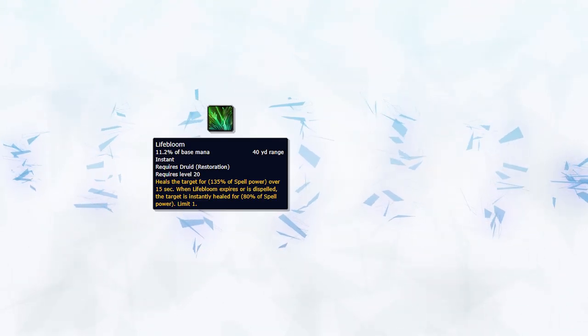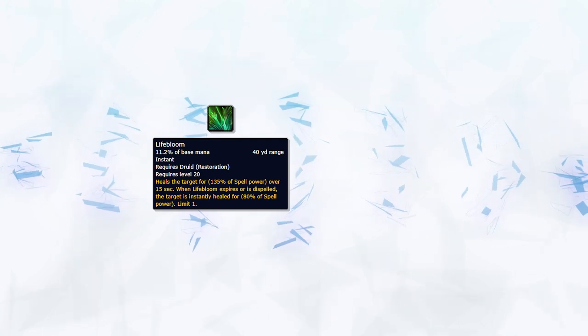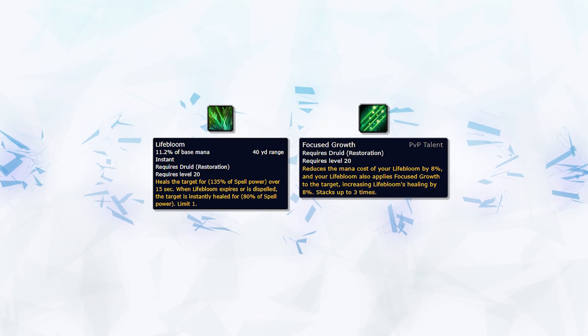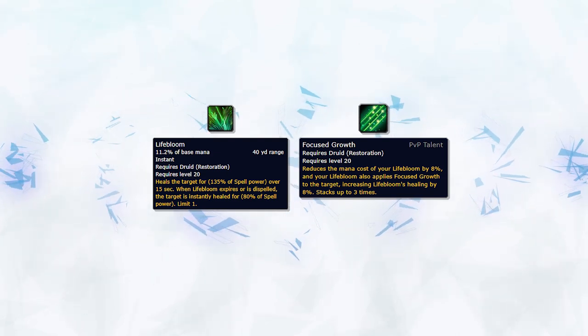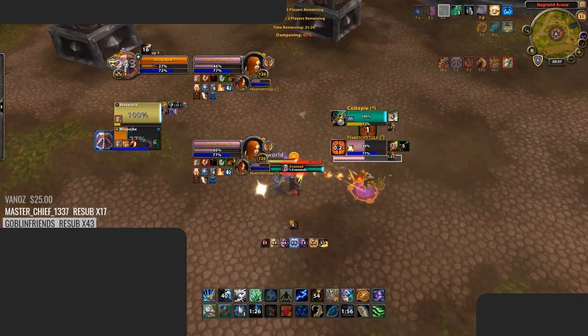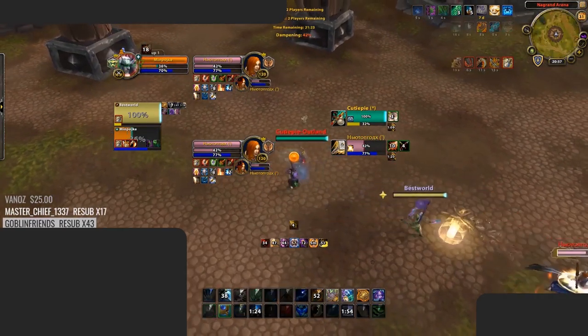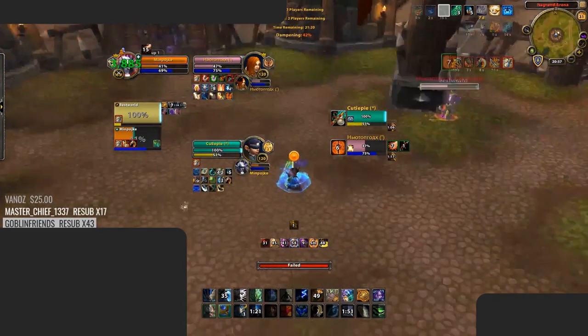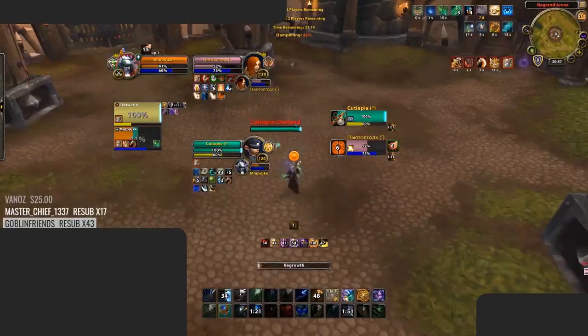The next step in maximizing your healing and mana efficiency is managing your Lifebloom stacks. Focus Growth will allow you to keep 3 stacks of Lifebloom active on a target, significantly increasing its healing. You should look to refresh your Lifebloom stacks when Lifebloom has 5 or less seconds left and is about to expire. This will cause Lifebloom to refresh its duration on a target, but still triggers its bloom effect, giving you a quick, mana efficient instant heal.